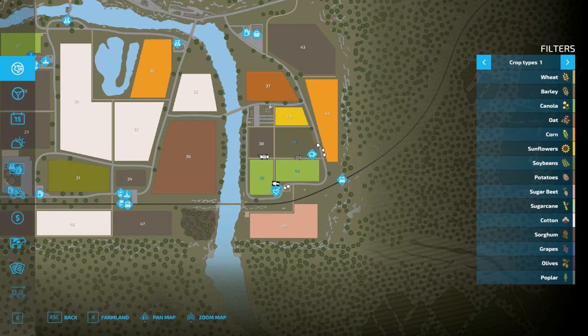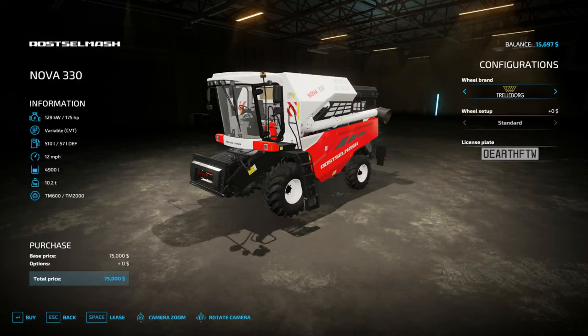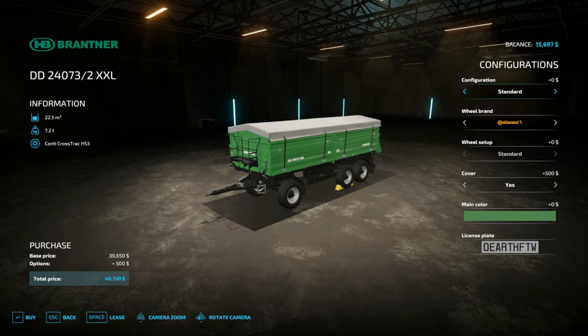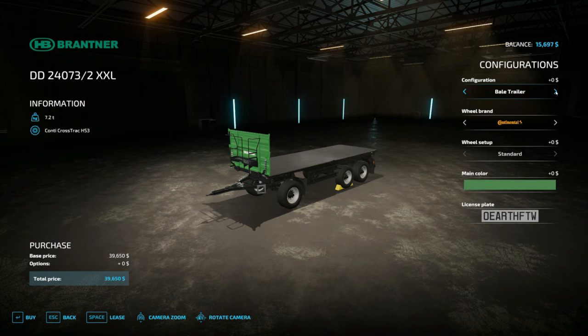I knew I needed land, so I picked two good-looking fields near the spawn point that didn't cost too much, and they both had sunflowers growing on them that were fully mature and ready to harvest. I picked up a used tractor for less than half price — that turned out to be a great purchase because I've been driving the wheels off that thing. I bought a new harvester, the smallest one you can get, and a nice trailer that held a good bit of product, was expandable to hold even more, or I could take the sides off and use it to load pallets or bales.